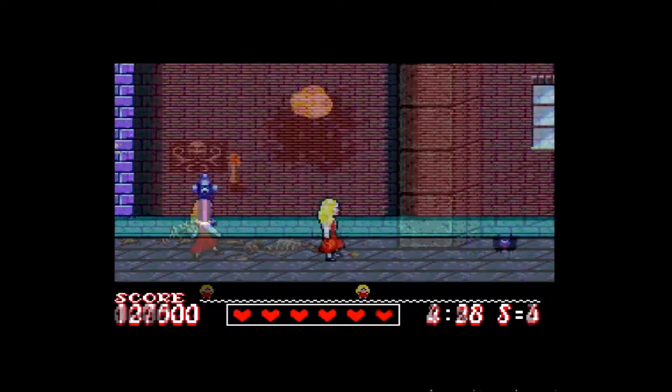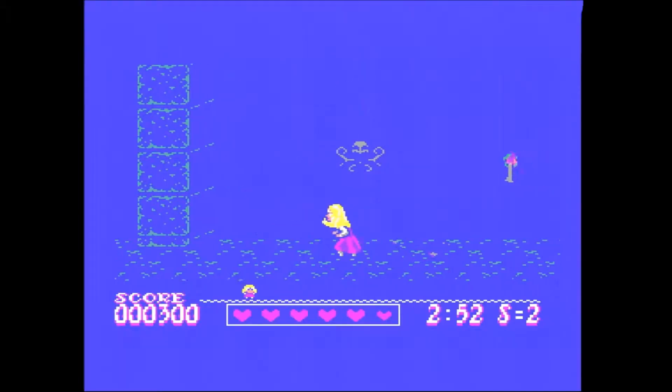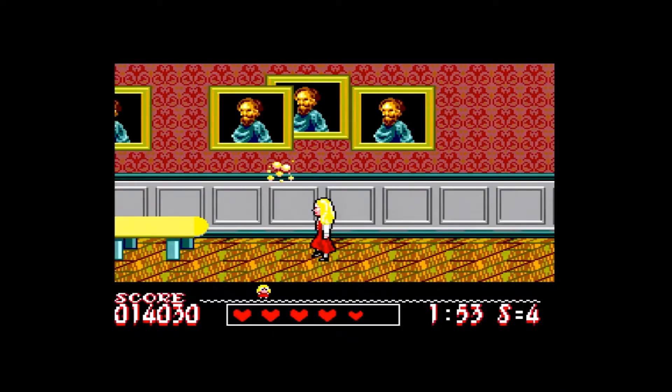The game features 7 levels. In the basement of the demon manor, bats and haunted armors are fought. In the manor itself, haunted pictures and furniture attack Catherine.